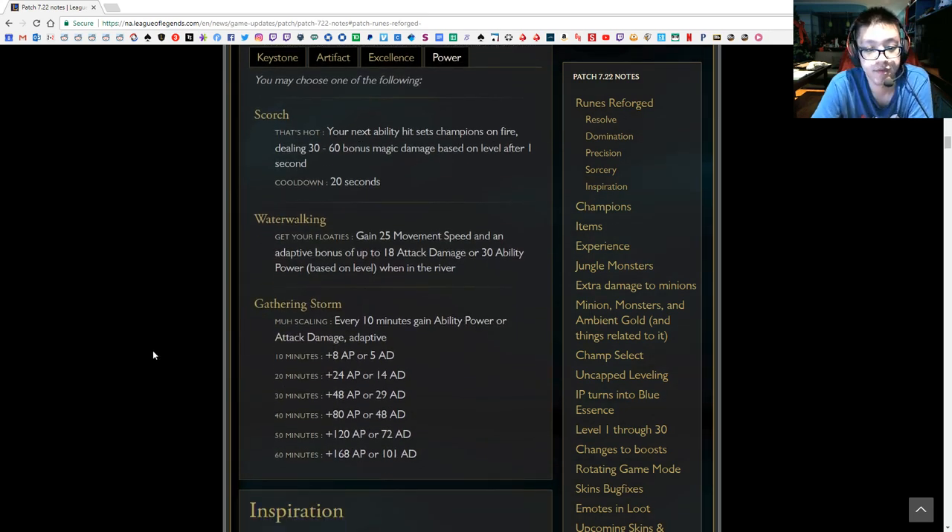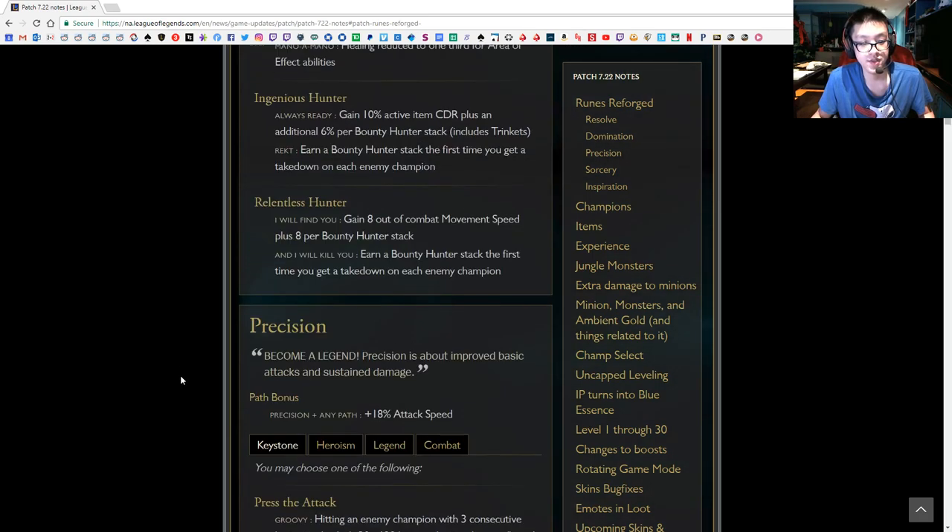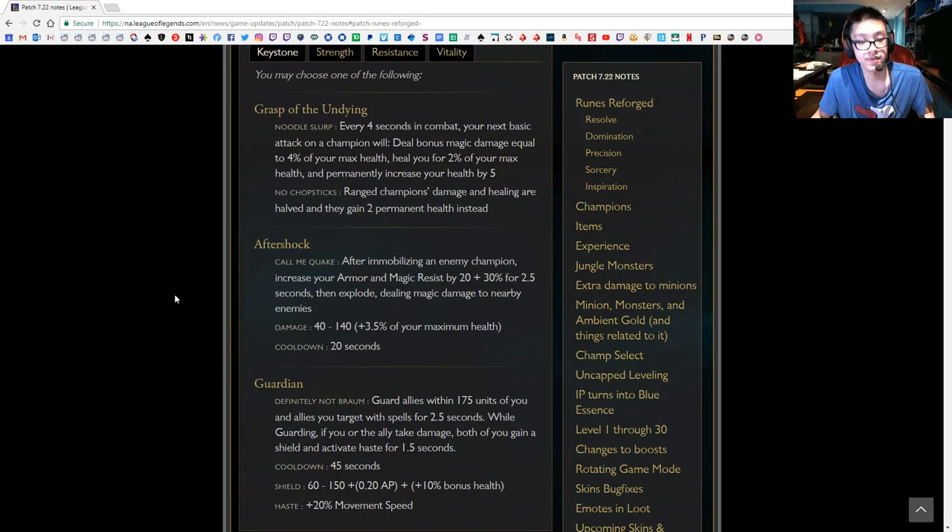For the second sorcery rune, you take Scorch: your next ability hit sets a champion on fire dealing 30 to 60 bonus magic damage after one second. This is pretty much your Shiv hitting them and proccing Scorch. It's a 20 second cooldown — pretty standard. Now let's look at honorable mentions and what you could have taken alternatively.